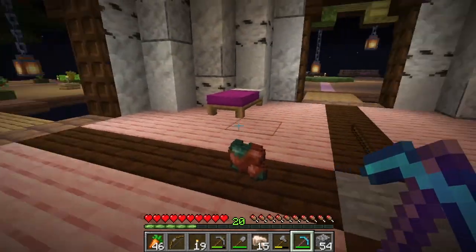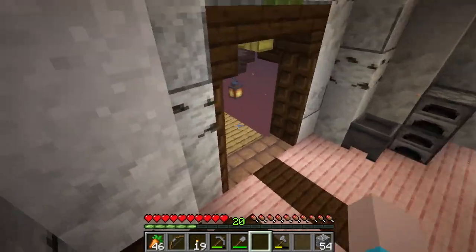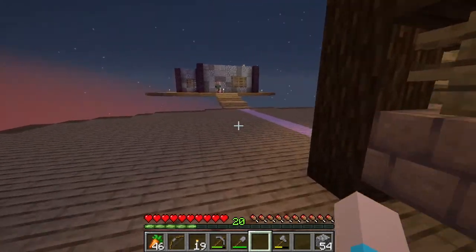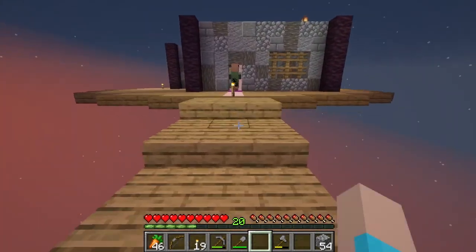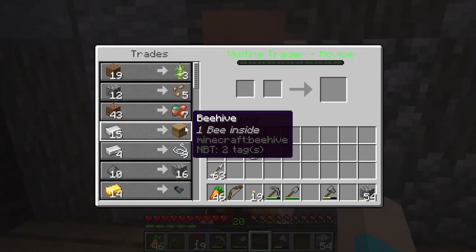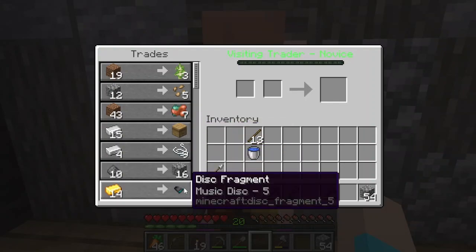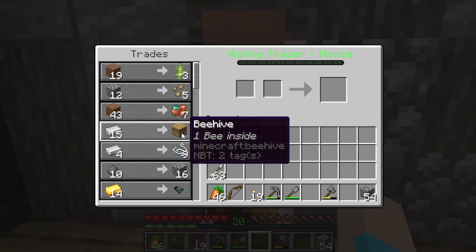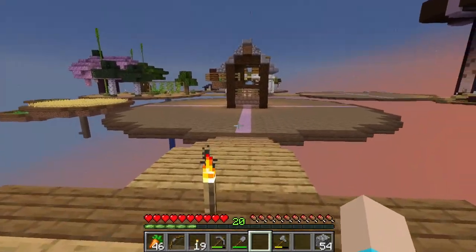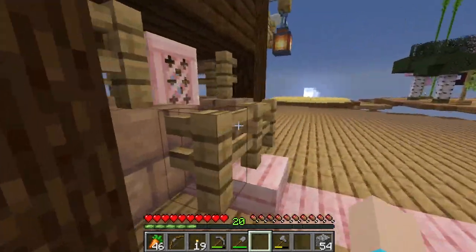Did he get damaged because the other dude — what happened there? Let's go check out this newcomer. He was over here — there he is, trying to get inside. Beetroot seeds, don't need those. A beehive with a bee inside — that's kind of worth it. No, it's not. We can grow bees so easily. This is not what I need. What's a girl supposed to do without anything to get lava?